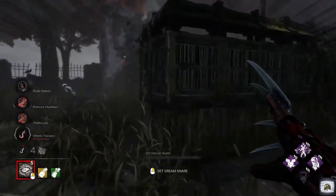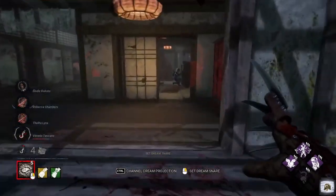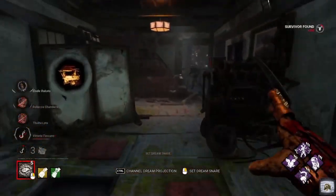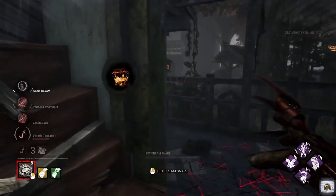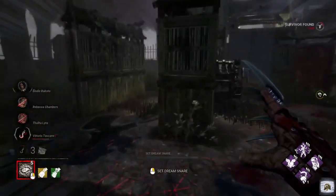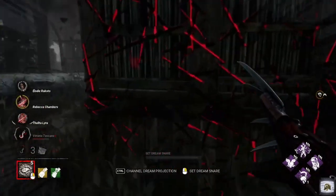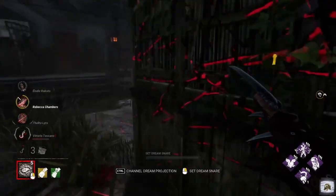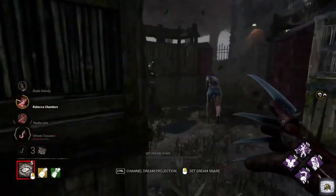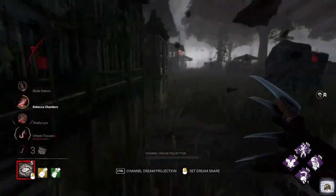It's pretty cool. Obviously we should have probably used it when she was in a dying state — that would have been better — but I just wanted to show you guys how that perk works and how you get that added lunge. It's always satisfying. Freddy already has a crazy lunge, and Coup de Grâce just increases that even further. We've got another charge, so let's see if we can utilize it.